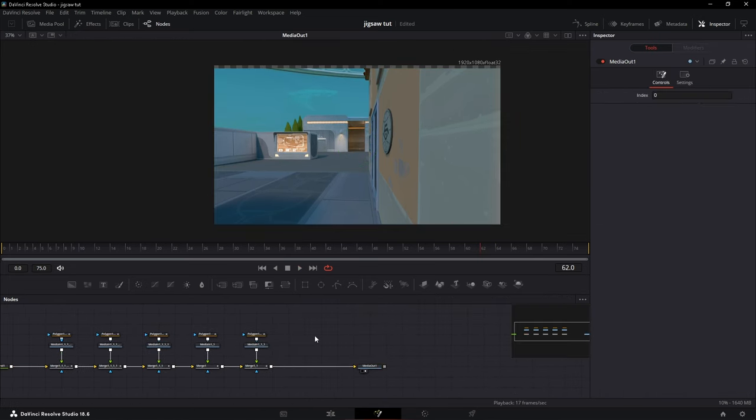There you go — now you have your jigsaw. I added more things to it: scales, some impact, and this is the final product. Looks way better. Some things could have been better but that's what I got. That's pretty much it for the jigsaw — hope you liked the video, see ya.